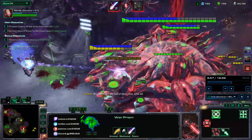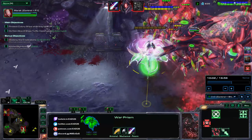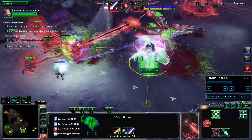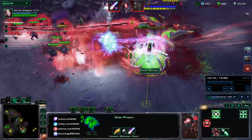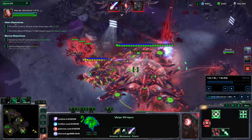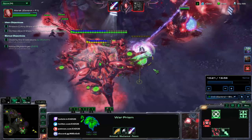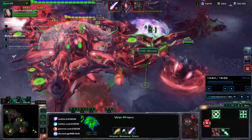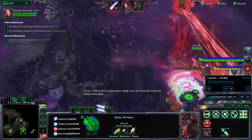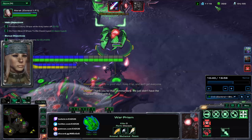That's amazing for keeping it alive and maintaining overcharge. The best part is you can still un-siege the War Prism and it will remain overcharged — but it will only shoot while sieged. So if you need to reposition, move it to the new location and siege it up quickly so it can resume shooting while still overcharged. It will retain the shields from overcharge as long as the overcharge is still active, even while un-sieged; it just won't shoot unless sieged.